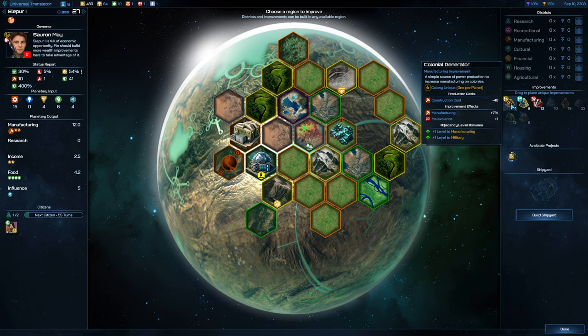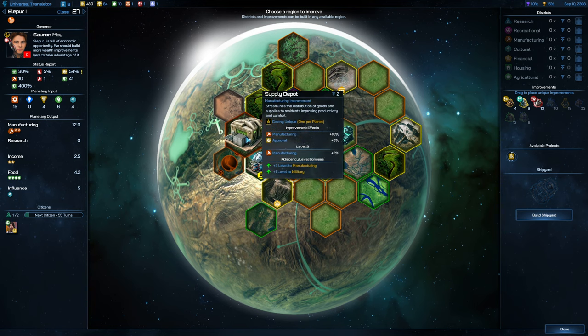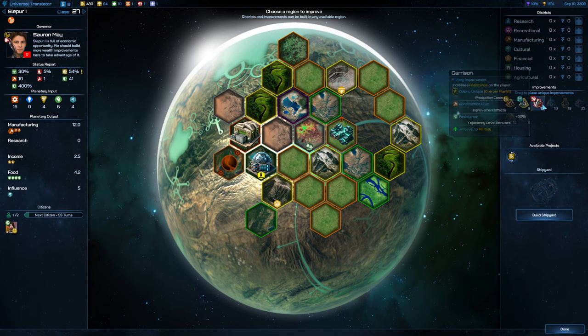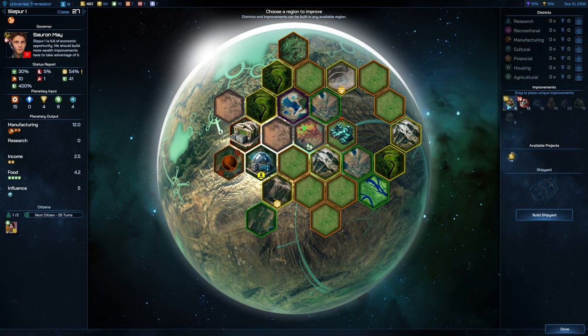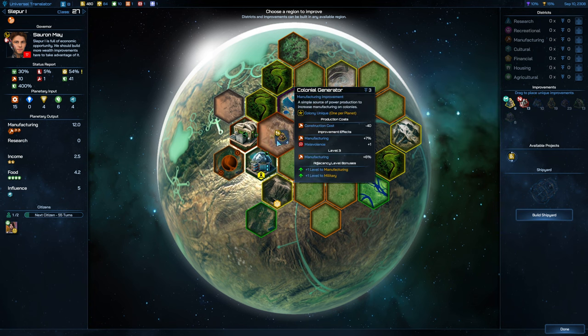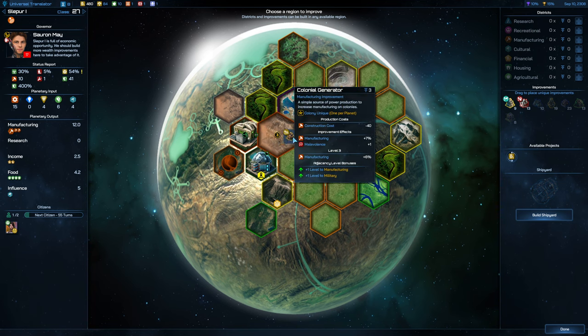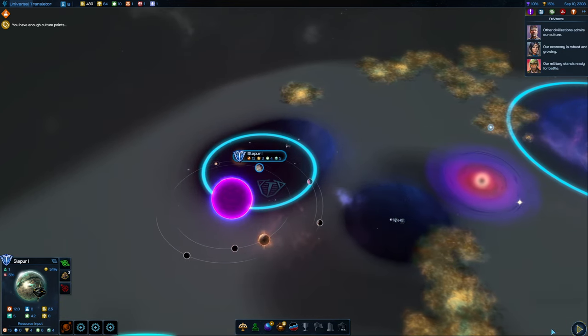It's an engineering feat to make a game like this with the amount of hexes that are in play — this is something Brad Wardell was talking about when we interviewed him. We can put up another improvement in Slepia 1. Here's the Core World Capital and we've got the supply depot up as well. Maybe a manufacturing building — we can get the Colonial Generator. That's going to be three turns until that comes out.